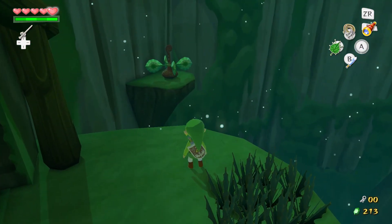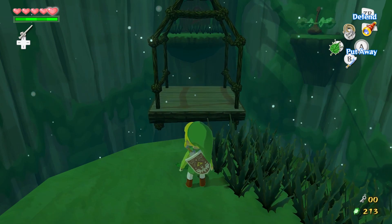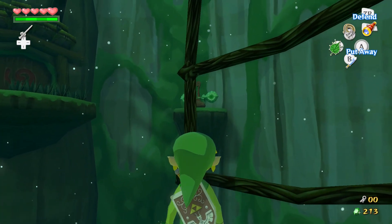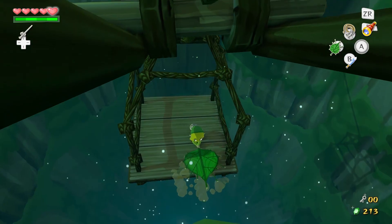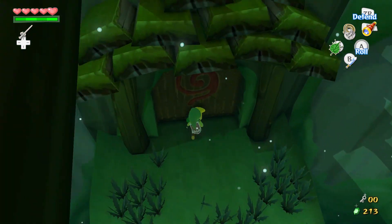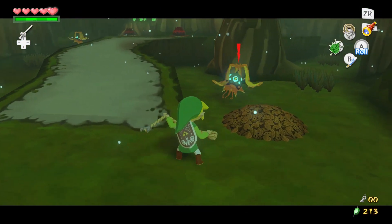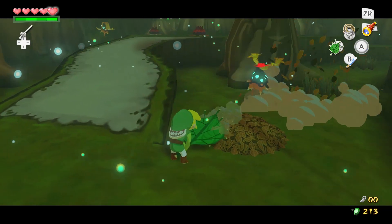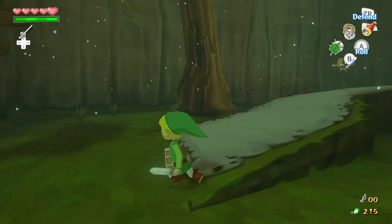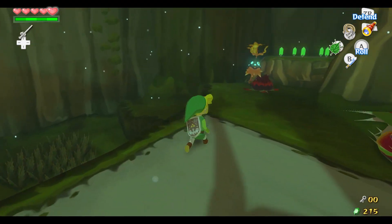It is weird how they put the forest dungeon after the fire dungeon — you gotta do it the other way around. You can try and hit that one over there, or you could just do it like this. When I was a kid I would always try to aim for the little propeller things — I thought that's how you were supposed to do it. I never knew you could just fan from the opposite direction you want to go.